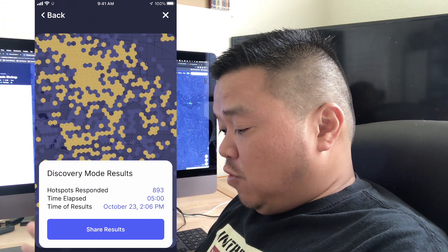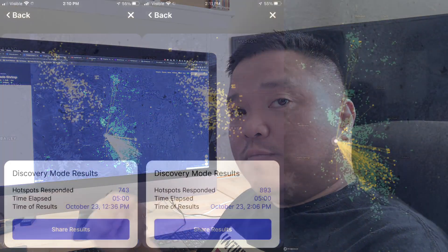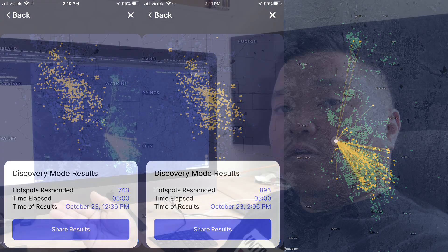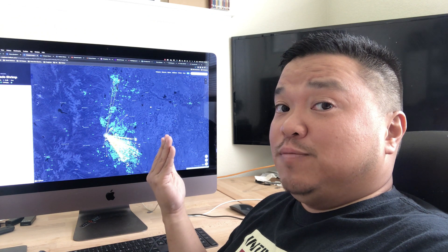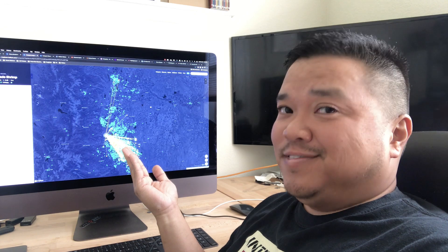I'm gonna do a side-by-side comparison so you can see where I'm currently getting witnesses as opposed to the hotspot responses using discovery mode. I definitely recommend if you are interested, check out discovery mode — use it to test things out and see what you can learn about your area. I'm feeling like I'm gonna get more HNT using my 8 DBI directional antenna. I'll let you know — hopefully I'll get some more HNT. Take care.